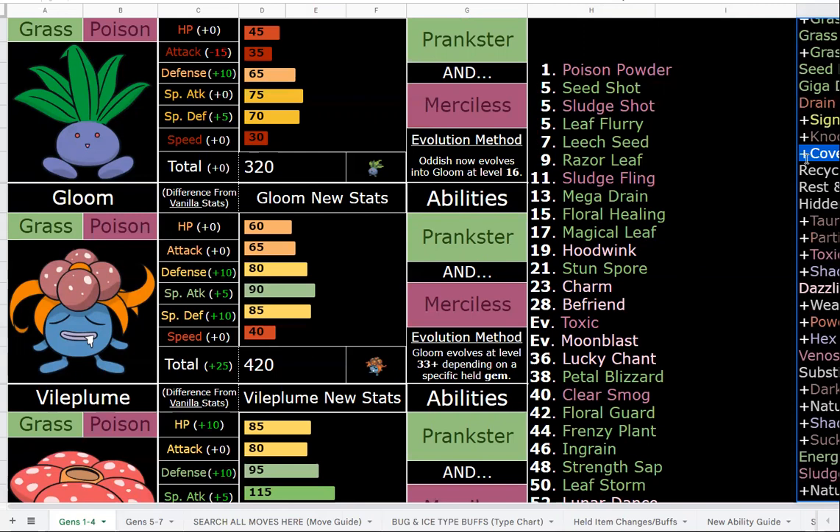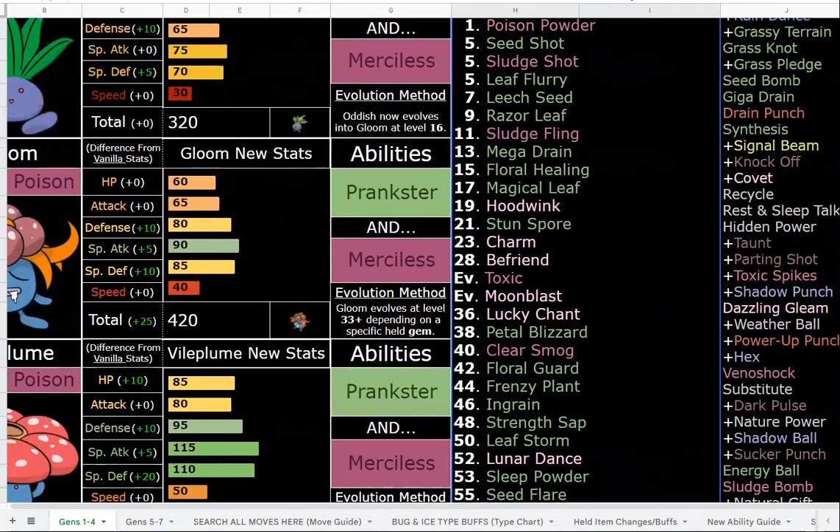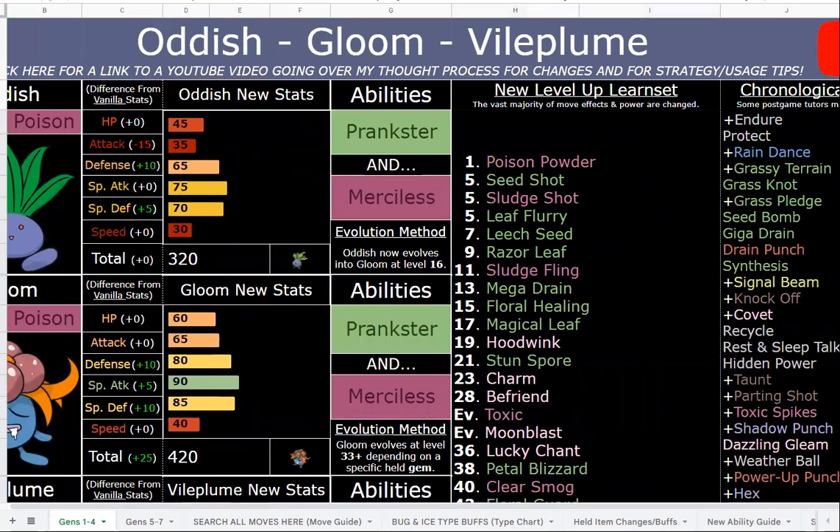Prankster is the go-to ability for later in the game. It was very hard to think of a secondary ability that fits Vileplume without overlapping with other Grass/Poison types, because there are a lot of them. I ended up settling on Merciless. Removing Synthesis is a little bit excessive. I might also just put Sludge Wave back on for the hell of it, honestly — I'll probably just add that back.